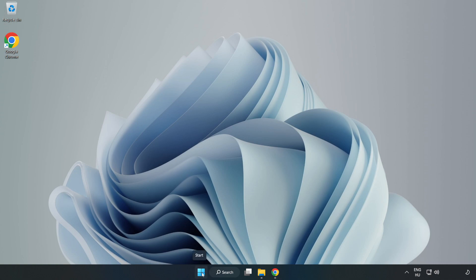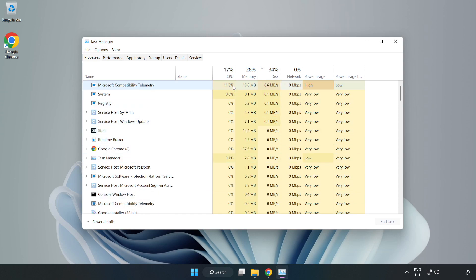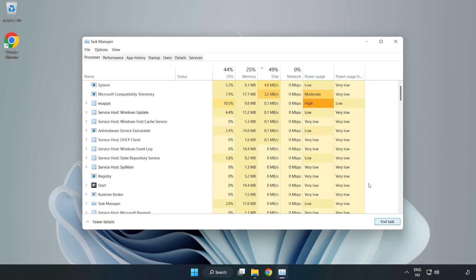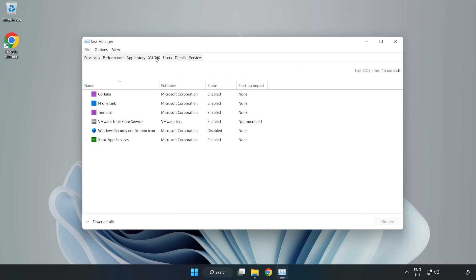Right-click the Start Menu and open Task Manager. Close any unused applications. Click Startup, then disable unused startup applications. Close the window.